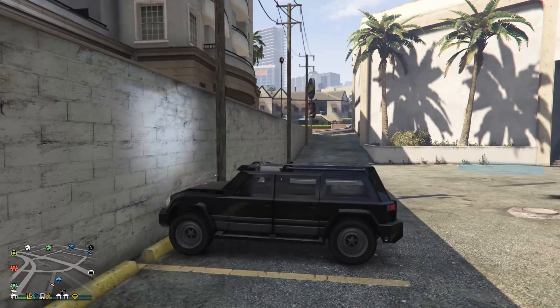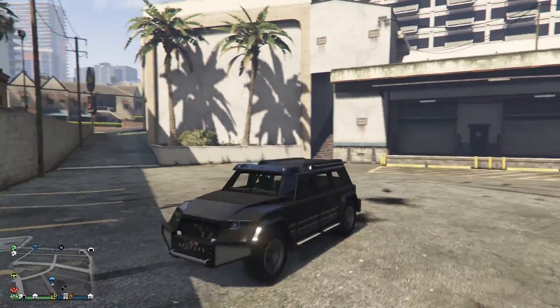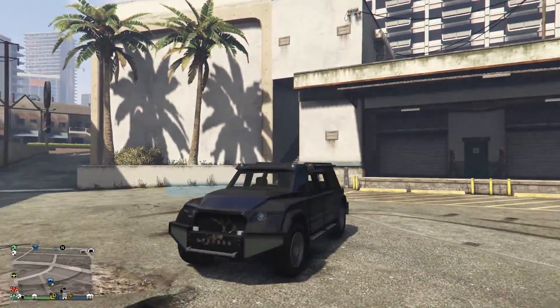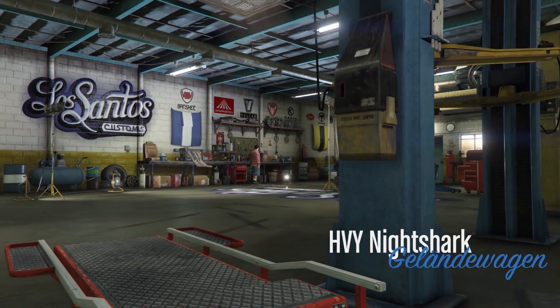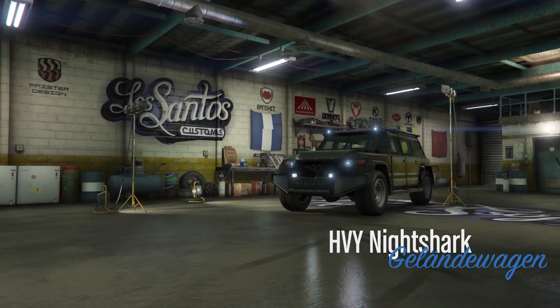Die Karre hat auf jeden Fall Allrad – wenn wir gegen die Mauer fahren, bewegen sich alle Räder. Und beim Auspuff gibt es Backfire, der so zur Seite rauskommt. Ich habe ein gutes Gefühl, dass Rockstar Games nicht nur eine Anspielung vom Aussehen gemacht hat, sondern auch von der Performance. Das wäre auf jeden Fall ziemlich krass.